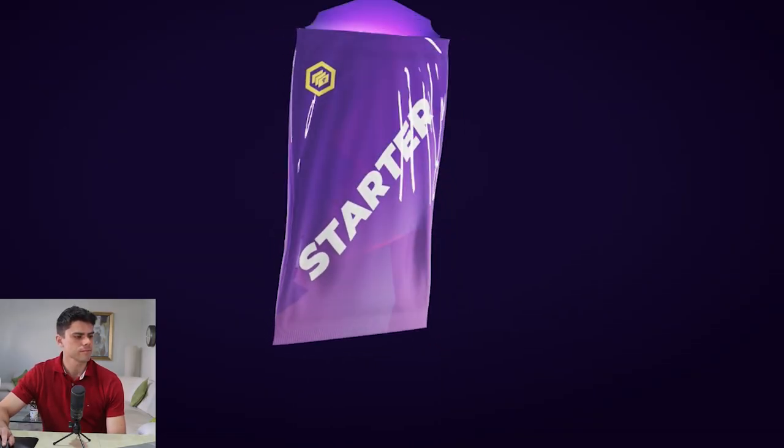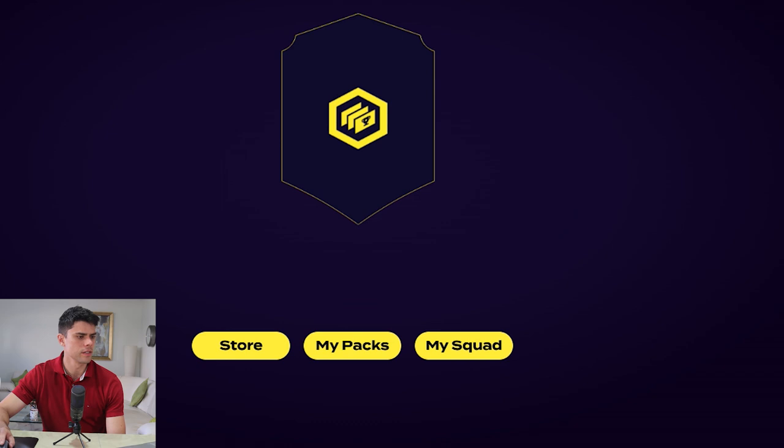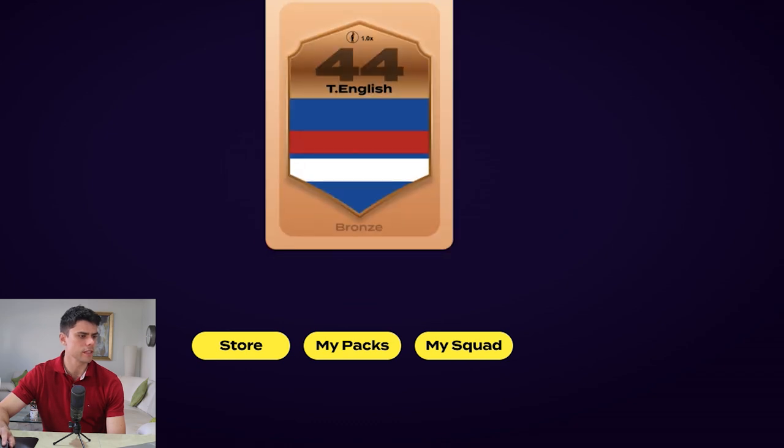So Cotchin and Ward — not too bad. They're both bronze, but as far as midfielders go, they're two pretty solid ones. Moving to the ruckman pack now — we've got Tim English, bronze edition. We'll slot him in shortly, then move players around my squad and see how he goes week to week.